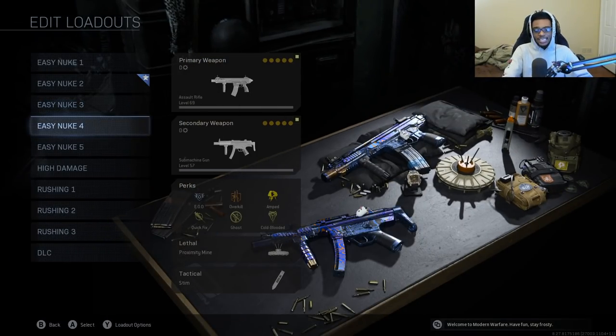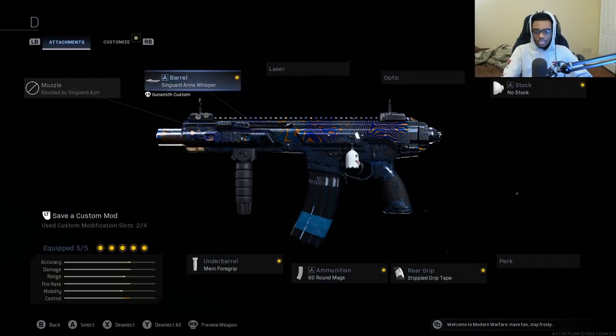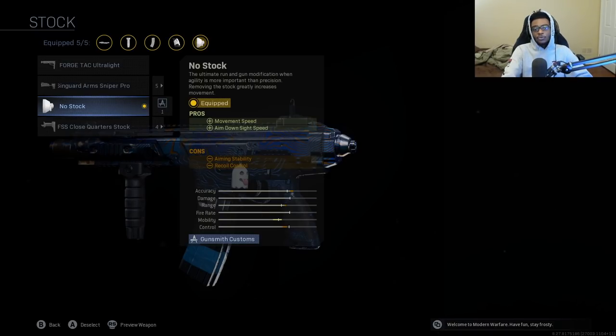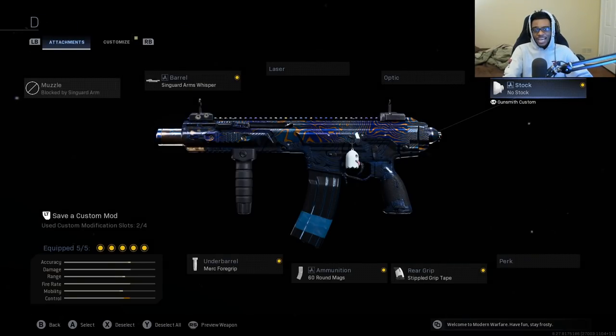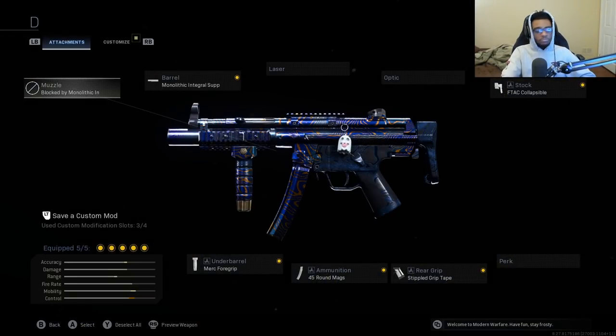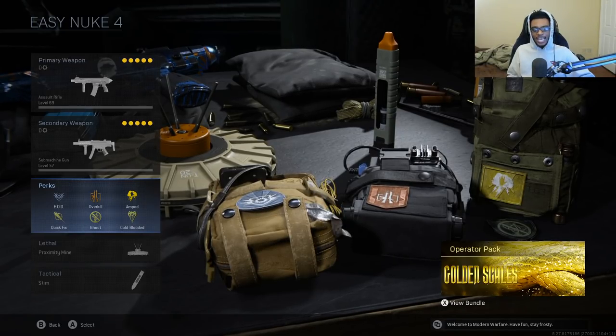For my fourth class setup, I'm using a Kilo 141 with Specialist — this is an aggressive Kilo 141 build. I have on the Syngard Arms Whisperer Barrel, the Merc Foregrip, the 60 round magazine, the Stippled Grip Tape, and also the No Stock — making this a run and gun Kilo build. I actually find myself dropping more nukes with this class setup than my M4A1 Specialist build. For my secondary, I'm running the MP5 with the same exact attachments. Same perks: EOD, Overkill, Amped, Quick Fix, Ghost, and Cold-Blooded with Proximity Mine and Stim Shot.